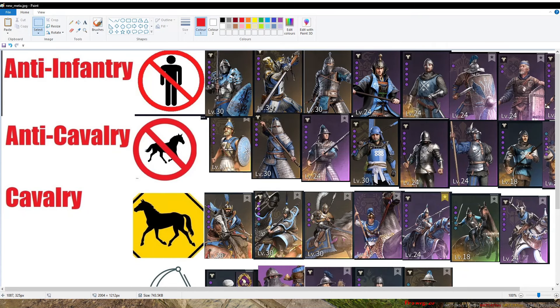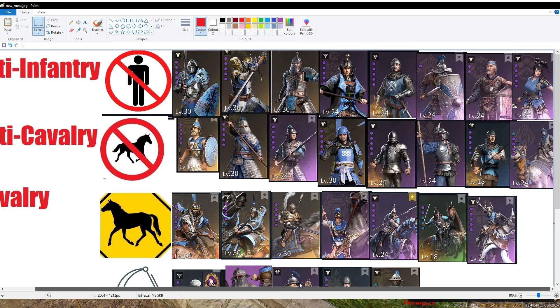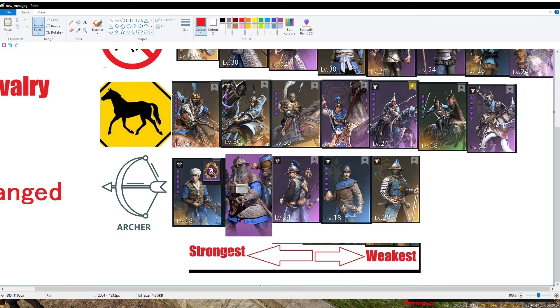Hi guys, today we're going to be updating our unit tier list for Conqueror's Blade for the season Alexander, and this is up to date. So there are 4 types of units: Anti-Infantry Units, Anti-Cavalry Units, Cavalry, and Ranged Units. I've included all the units that can actually do something in the game, so if you don't see a unit here it's probably not worth using. On the left are the strongest units and on the right are the weakest.